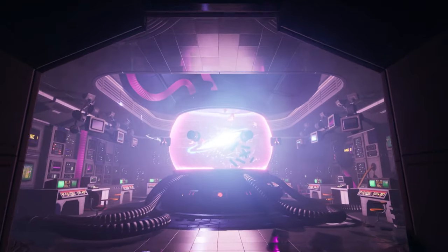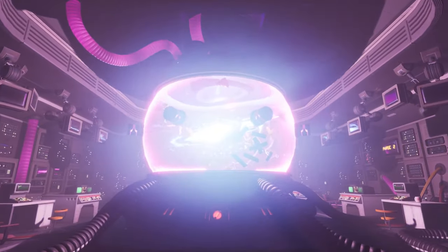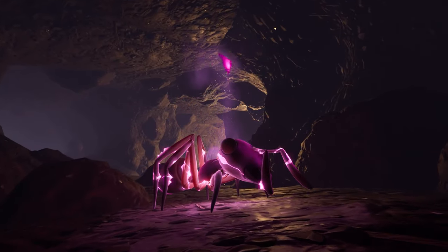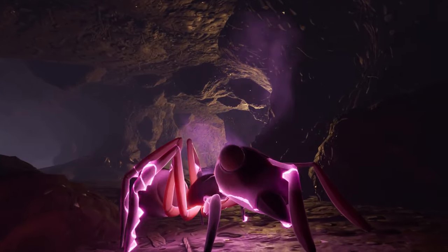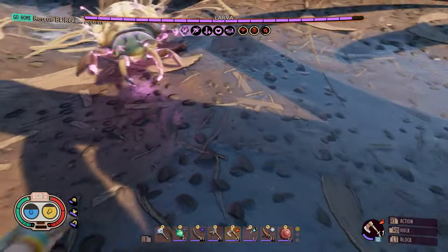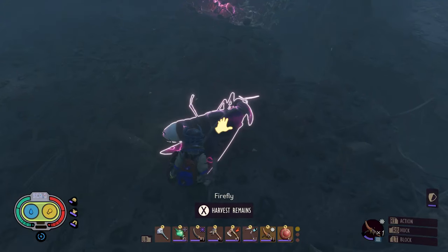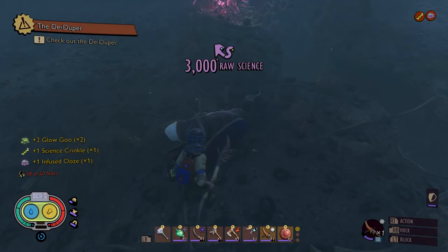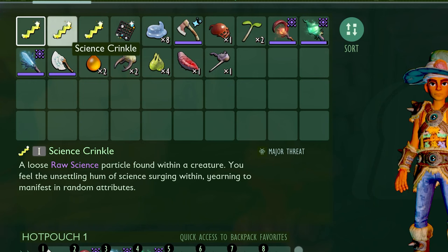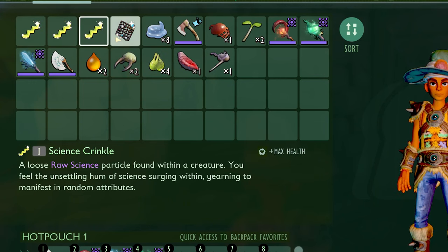Then you can leap into alternate dimensions through Wendell's latest invention: the Remixer. In these Remix dimensions, creatures have a random chance to be infused with the power of raw science, making them faster and stronger and giving them unique properties that make them extra challenging. But the juice is worth the squeeze, as these creatures can drop special trinkets made of raw science particles. These trinkets are game-changers, as they also have unique randomized properties attached to them.